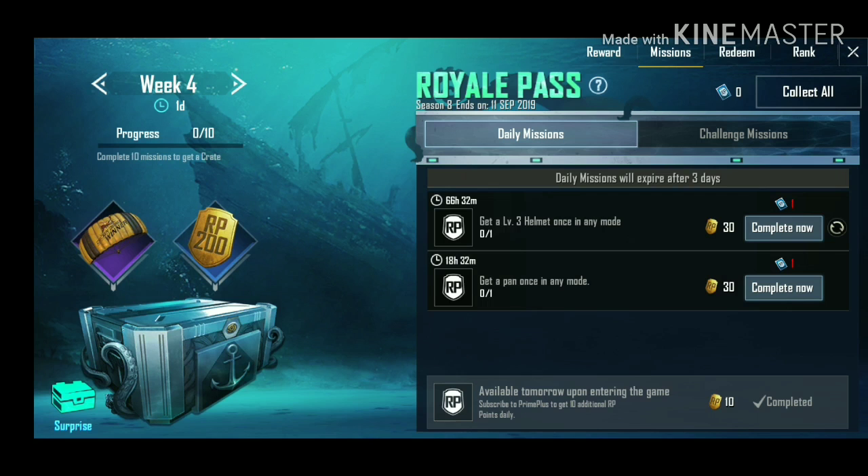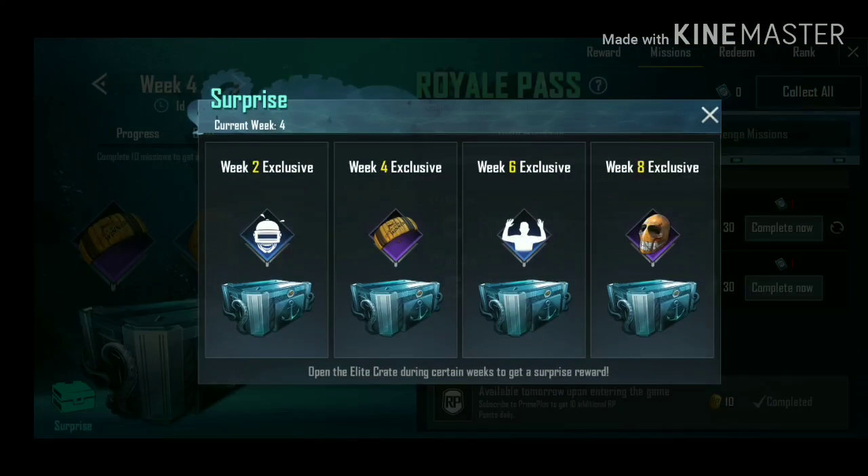You will see the remote emote option. Click on the third option — the third option will show Week 6 of the exclusive 10 missions. Complete them in this episode. There will be the RP Master reward, and for the emote, completing all 10 missions will give you the next Week 6 exclusive emote.